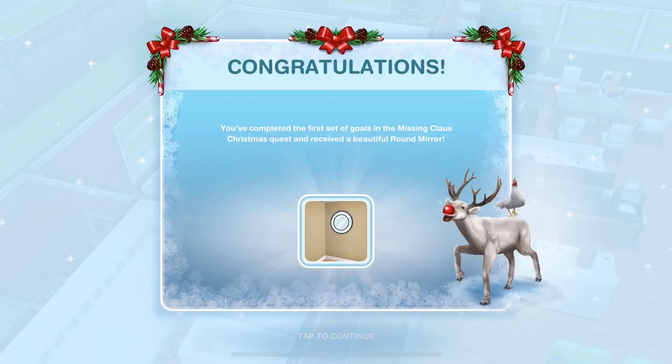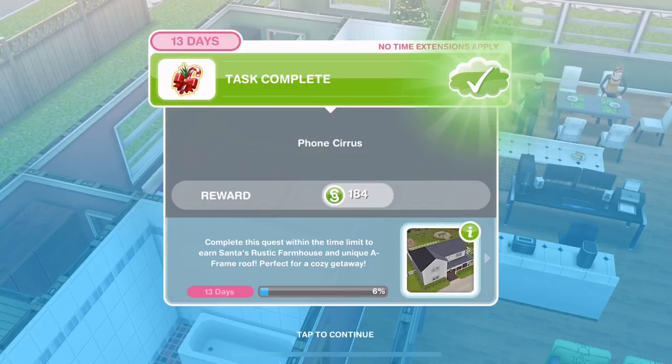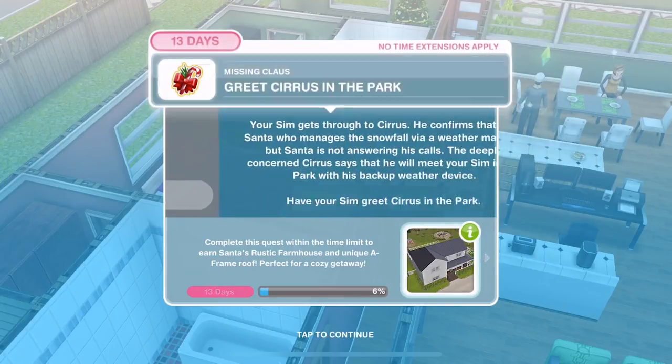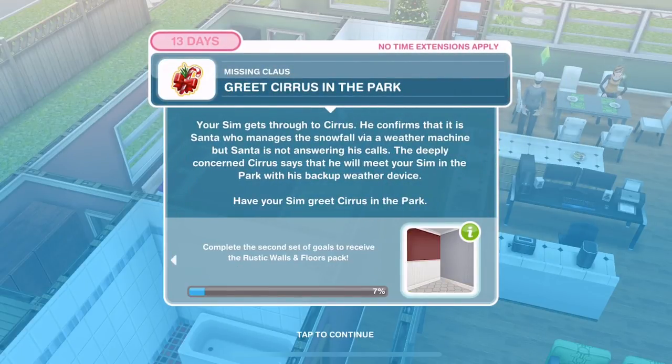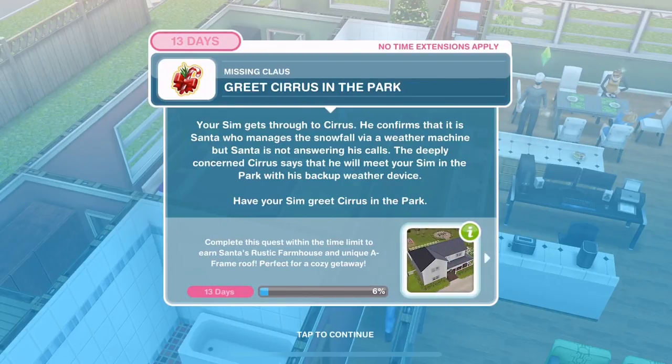Now as I am playing on the demo version, I don't need to wait to continue. When playing this for real, you may have to wait a certain period of time before you can start the next part. A new part comes out every 24 hours. So if you have completed that before the first 24 hours, you will have to wait. In the past there has been an option to use LP to speed that up, so that may be there in the game this time.